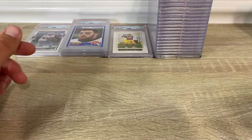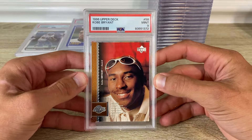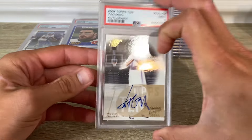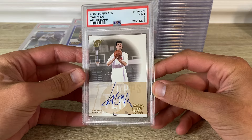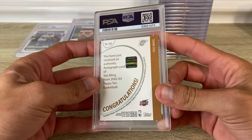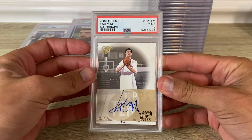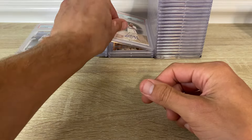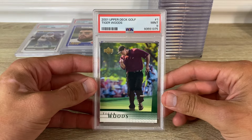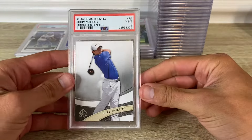We'll see what I do with that. '96 Upper Deck Kobe in a PSA 9 rookie card. Here's the 2002 Yao Ming rookie autograph — I'd never seen this card before until it popped up in auction. Pretty cool, PSA 9. Here's a Tiger Woods rookie in a nine, and a Rory McIlroy nine.